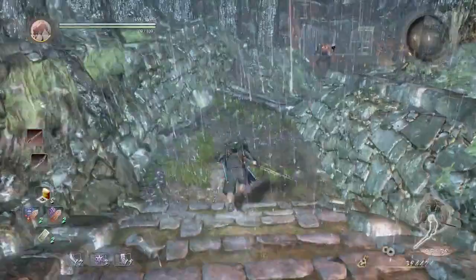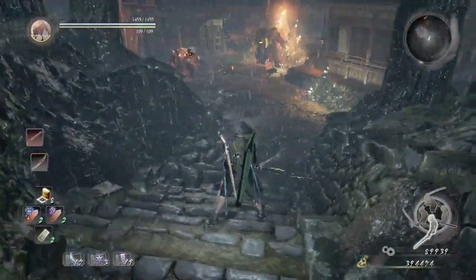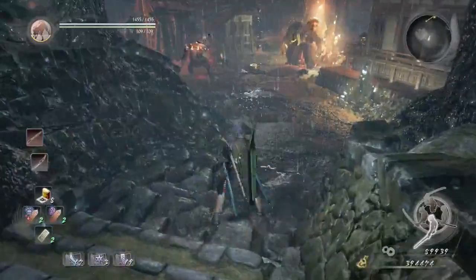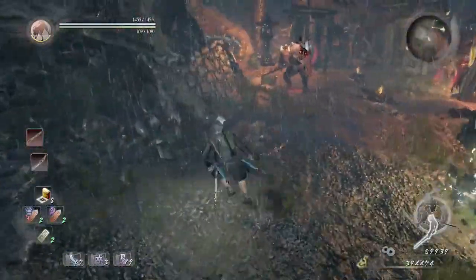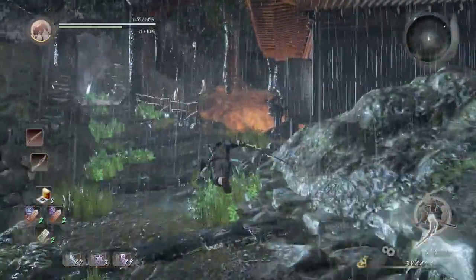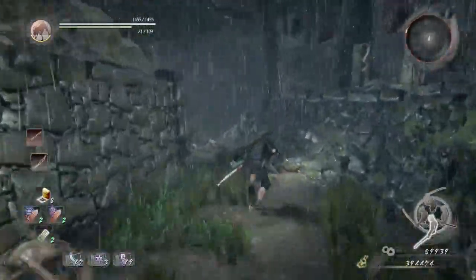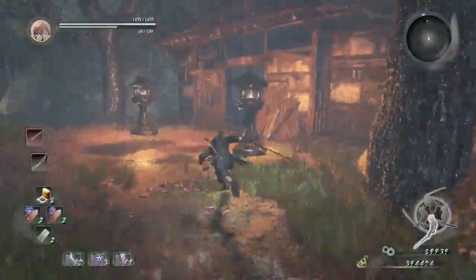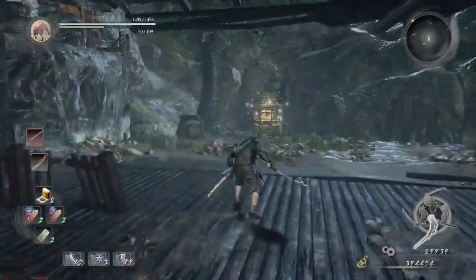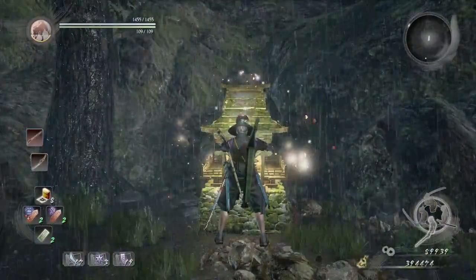Let's jump down here. You'll see these two Yokais right here. If you want to avoid them, just wavedash to the left as fast as you can — like that. Go to the right and there's gonna be a floor of Revenants there, so just avoid them, keep going to this house, and then just use this shrine as a checkpoint.